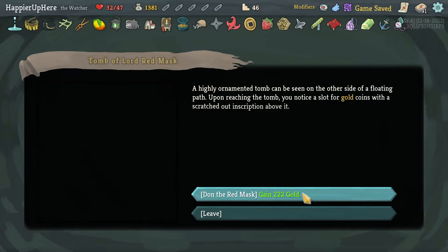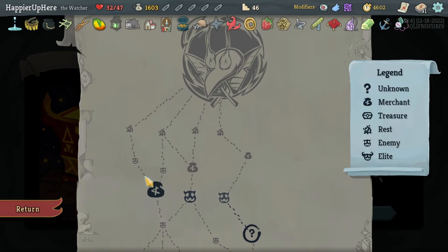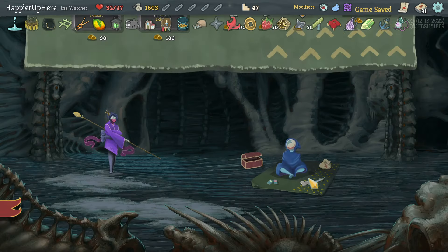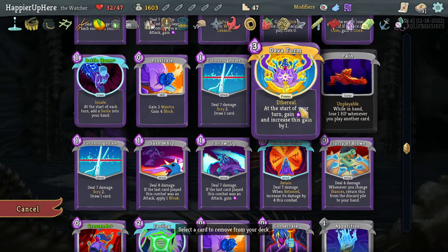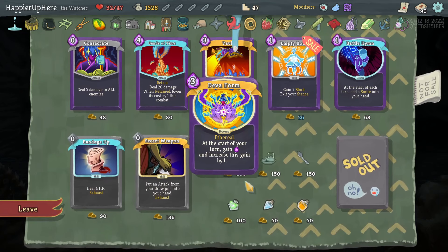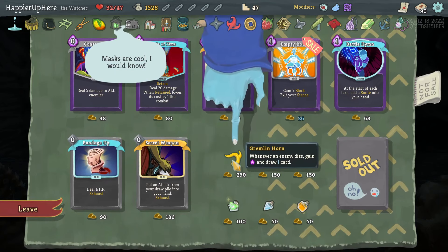Although against the Awakened One it's a little annoying. No curse but lots of gold. I think there's no chance for me to get cursed anymore. At the shop I will first remove the rare card and then remove the curse — which is unfortunate. I'll probably remove the Normality. I can pretty much buy everything — let's take the Gremlin Horn.